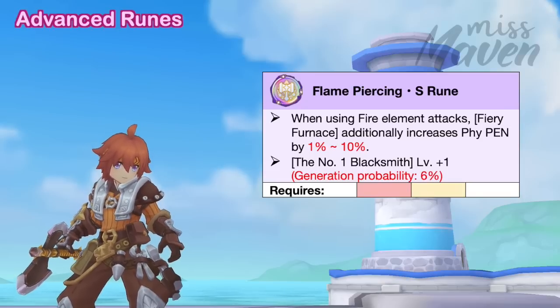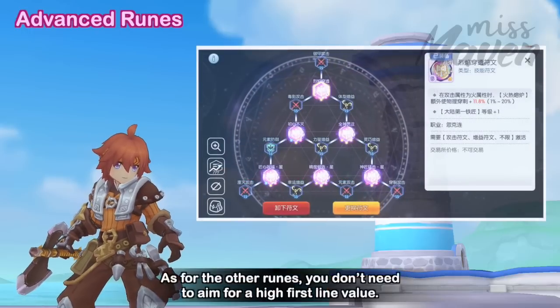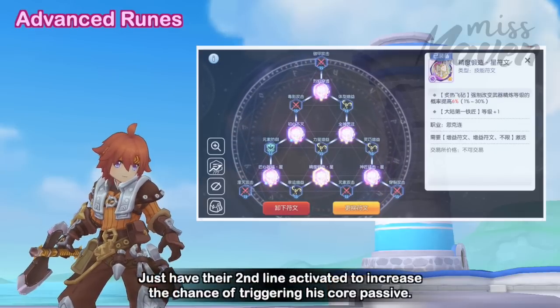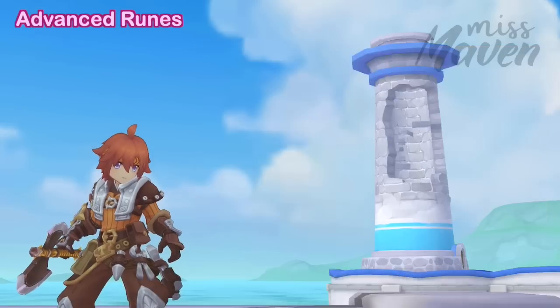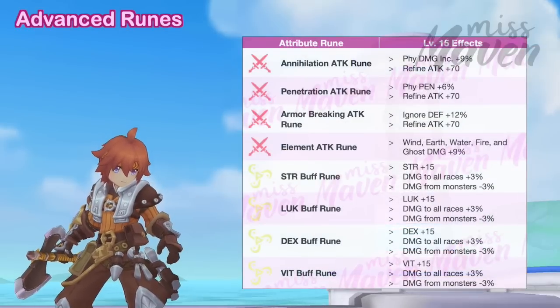Another important rune is the S rune for Fiery Furnace, which boosts his physical penetration by up to 10% when using fire element attacks. As for the other runes, you don't need to aim for a high first-line value — just have their second line activated to increase the chance of triggering his core passive. For attribute runes, prioritize leveling up the following for improving damage.